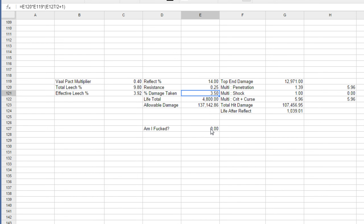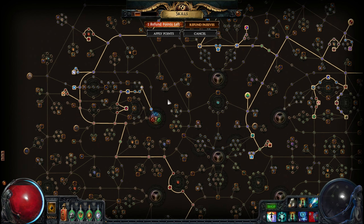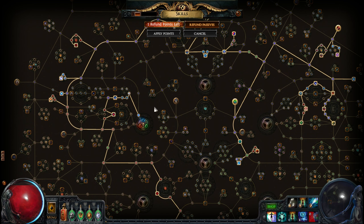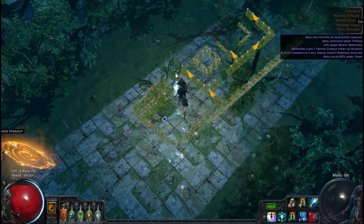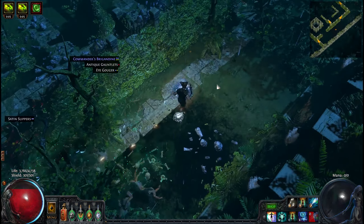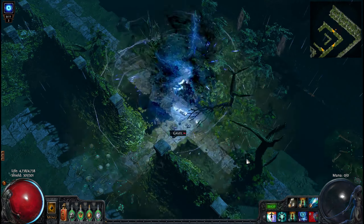This version of Discharge will never be hardcore viable, and there's one really specific case where it just won't work. Say I run across a reflect mob — they're not shocked because I haven't discharged on them yet, they're not cursed, and I forgot to hit my flask. If I hit my flask, this goes to 0.12 and I'm fine. But say all that happens and I go to discharge a reflect pack — I might be off screen a little bit — and right when I do it, I get hit by arc and it shocks me. Now this percent damage taken is more than the effective leech, so if I hit enough targets, I die and whittle myself down. Not to mention I'm taking way more damage anyway and can just one-shot myself easily.